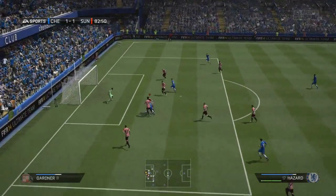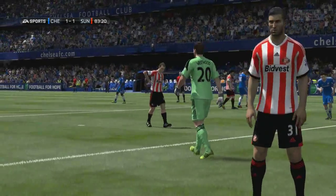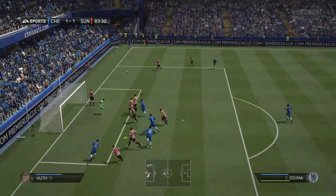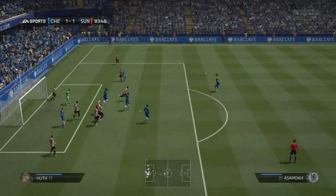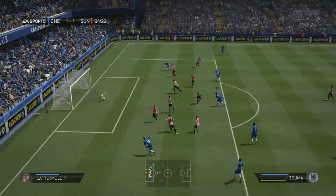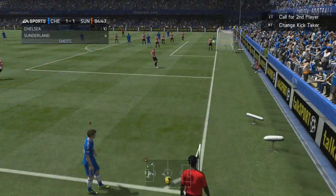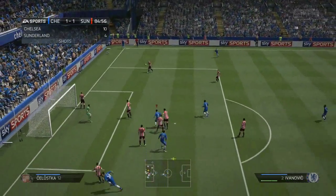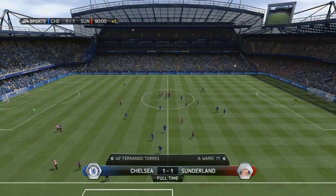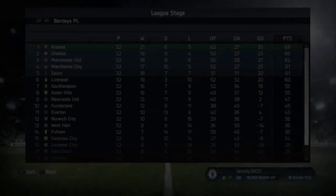We shoved Eden Hazard up front on his own - we hit the woodwork again, a second effort gets really well saved by Kieran Westwood. From a corner, Lucas Piazzon whips the ball in - first effort not well cleared, Quadro MSM1 has the first shot blocked, second shot blocked, Kurt Zuma another shot well saved by Westwood. We just can't get that second goal - Ivanovic with a header from a corner straight at the goalkeeper. We only take a point from that one.